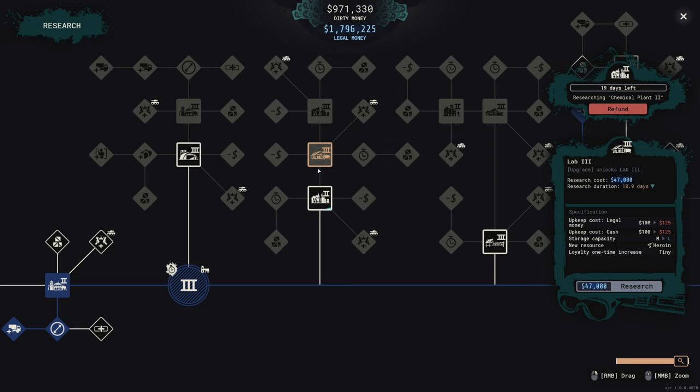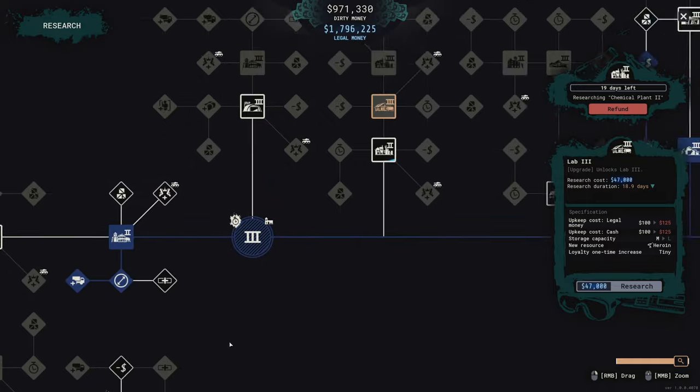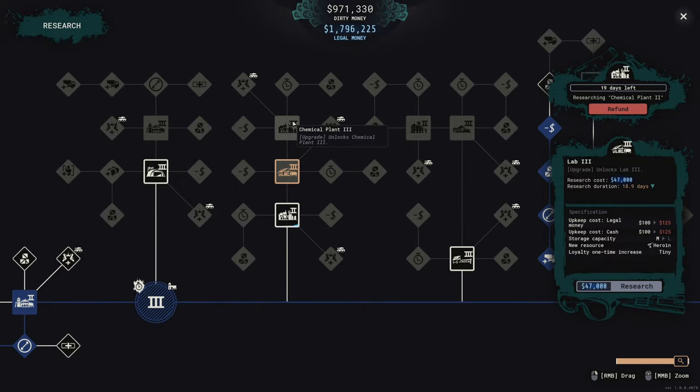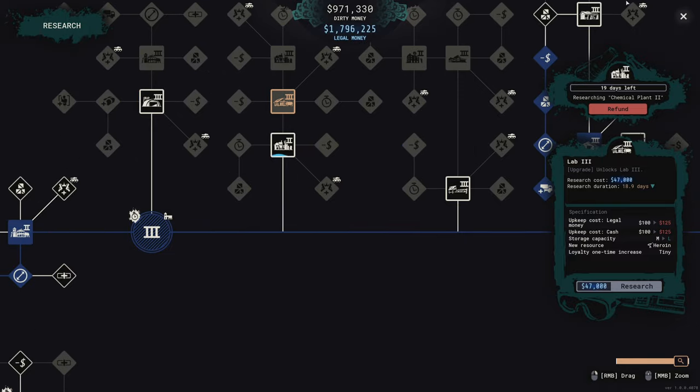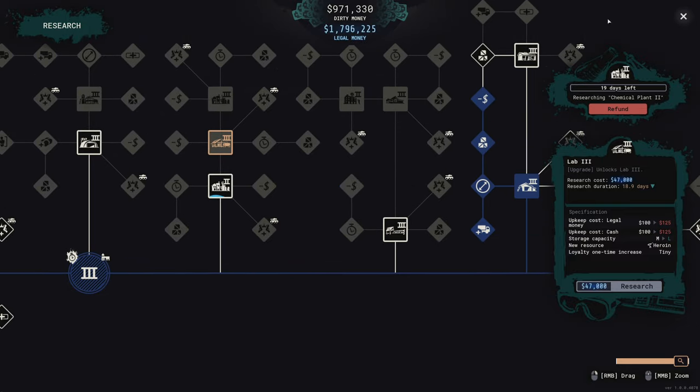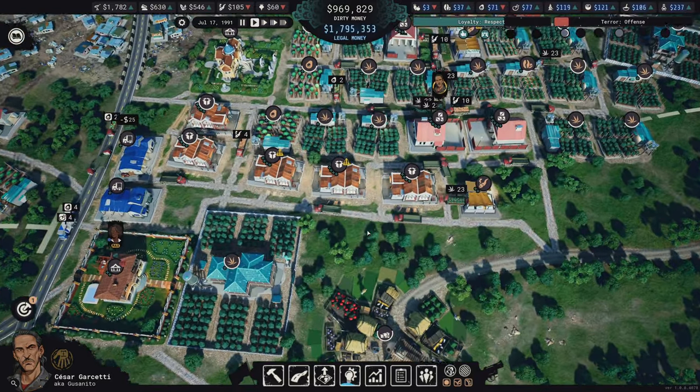After Chemical Plant 2 we can go up to Lab 3. Actually, there's a Lab 3 right here - we can skip these entirely and go straight for Lab 3, then finally Chemical Plant 3. Those buildings specifically should give us everything we need. We're definitely going to need Workshop 3 as well because our workshops are kind of overloaded - or at least they were before I switched them over to actually grow cannabis.